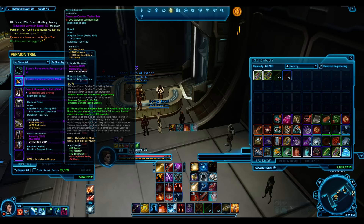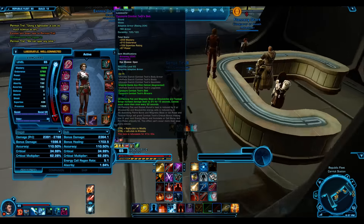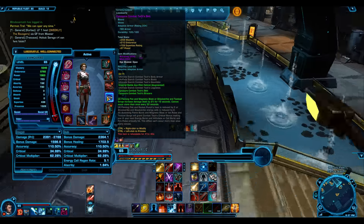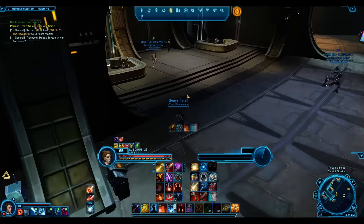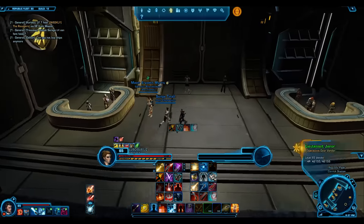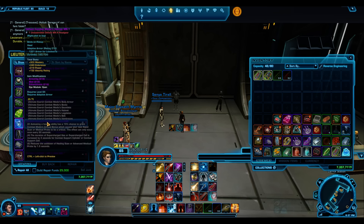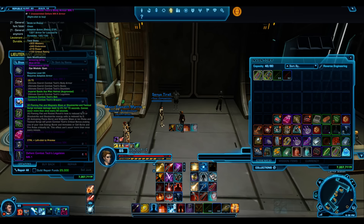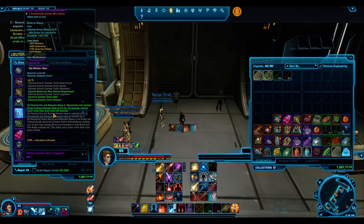Looking at the belt - you get 73 power from this one, meaning you're losing out on power compared to the PvP version. What you can do is get these 204 PvP pieces, get your set bonus, and augment them to make up the mastery and power deficit that you're losing. The Defiant Combat Tech is what we're looking at here - they do have a lot more power and they have the set bonus. This is what you're after.